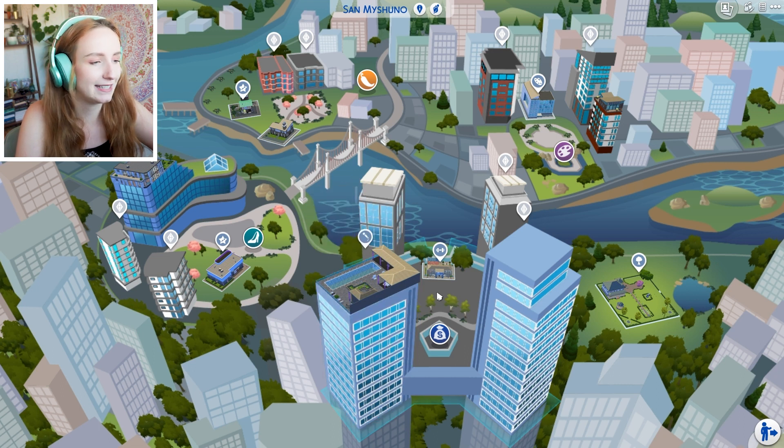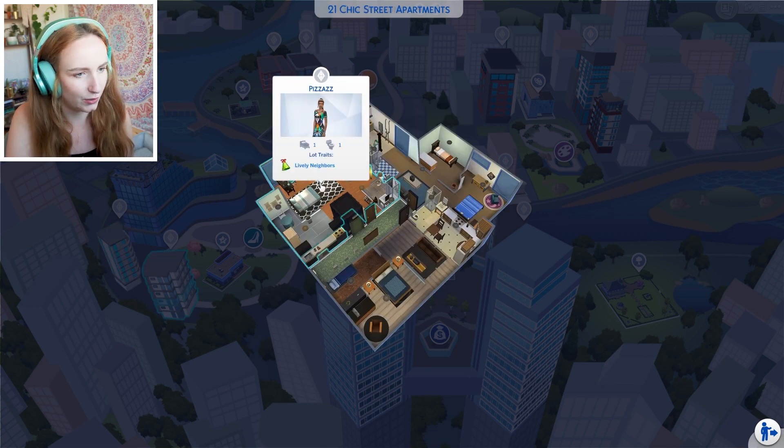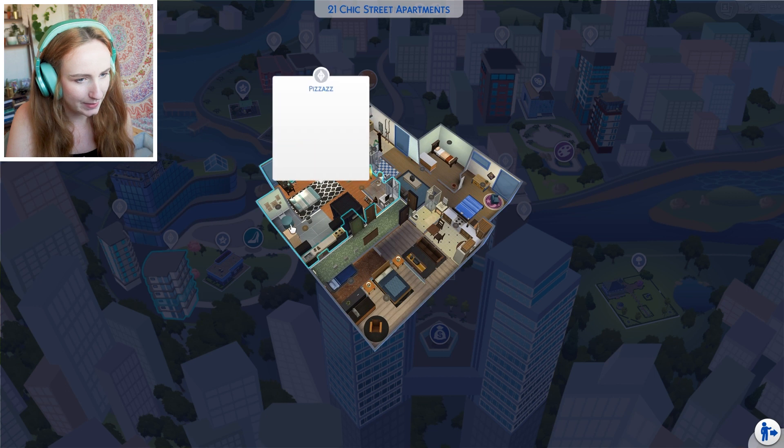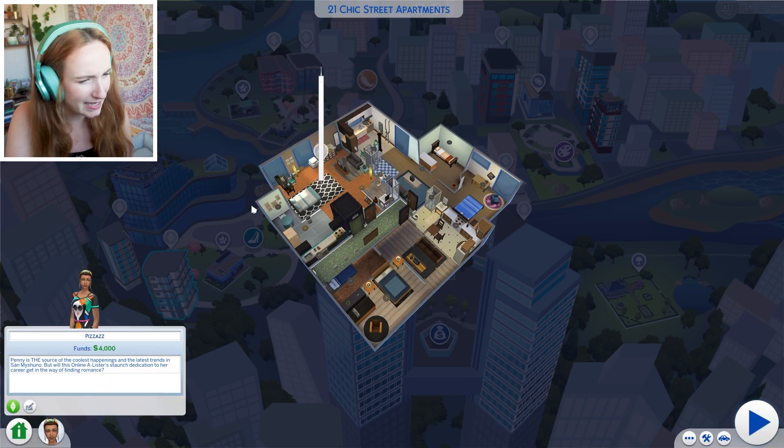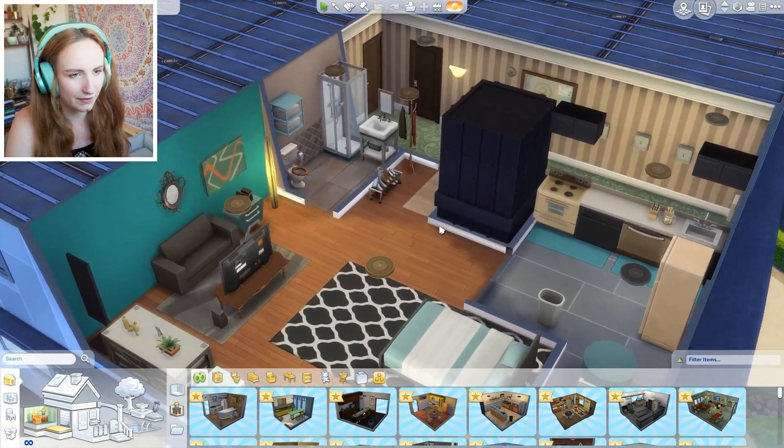So I am in San Myshuno today. These ones have both got upstairs, haven't they? They're like the fancier ones. I'm thinking maybe just doing one that is all one floor - maybe one of these ones, maybe Penny Pizzazz's. I'm gonna go ahead and get rid of everything.